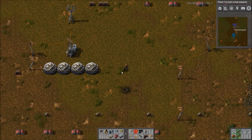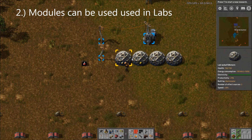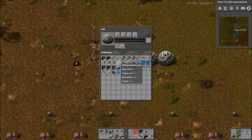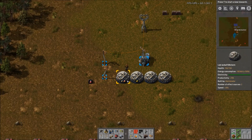Number 2: You can put modules into labs. Any of the three module types can be placed into a lab and they will work exactly the same as they would in any other machine. Especially productivity modules, or if you're looking for pure research speed, these can be quite nice.